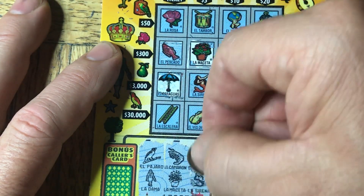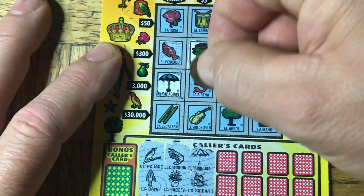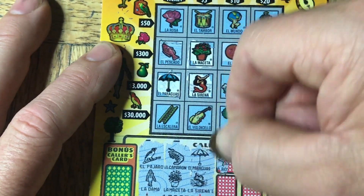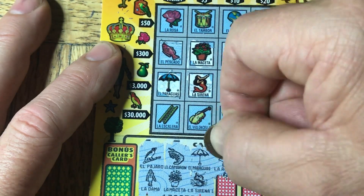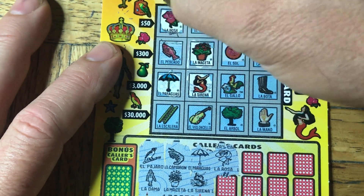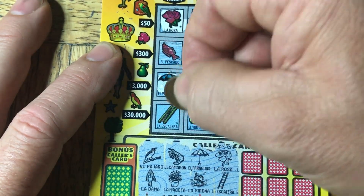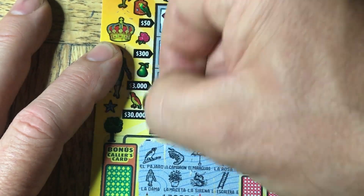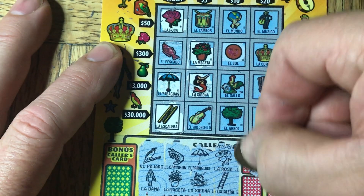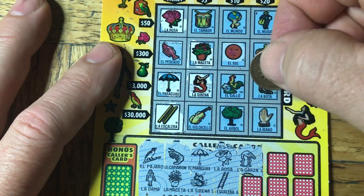Next one is a big something or other — that's the mermaid I believe. La Rosa — we have a La Rosa here, which means here. And then we have the Escalada — we have one of those right here. We still need the fish. My lingo for the day would be to say: Todo necesito la pescado.